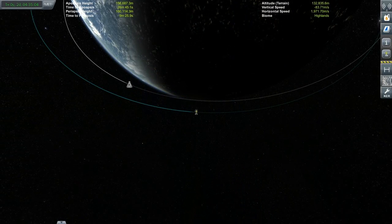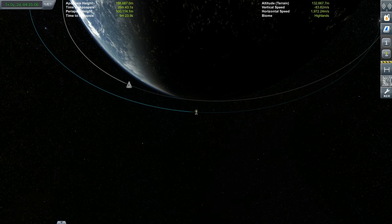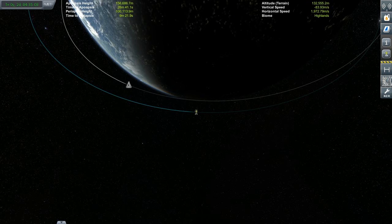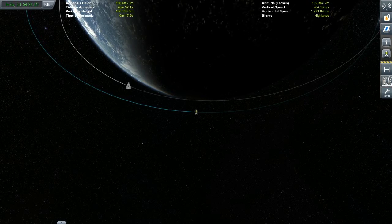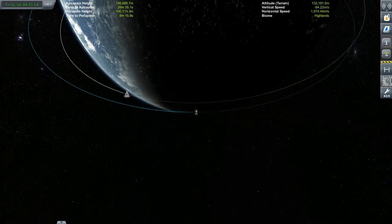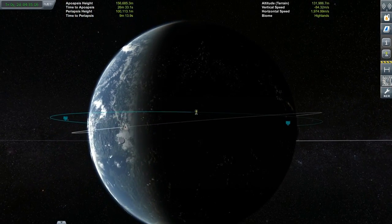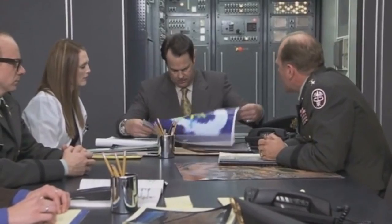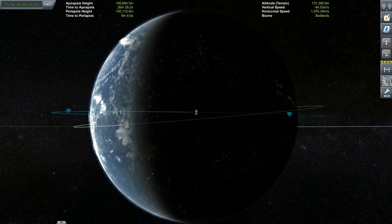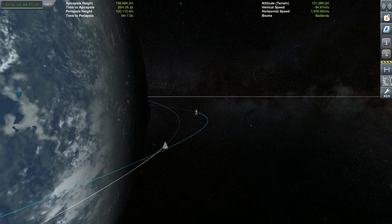So now we're in orbit, but unfortunately our target got a little ahead of us. But that's okay. Other than that, the only thing we have to worry about is we're not exactly in the right orbit - there's a little crisscrossing going on. Don't fear, I'm going to show you how to get it all fixed and worked out.